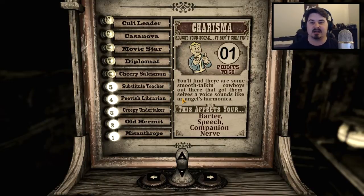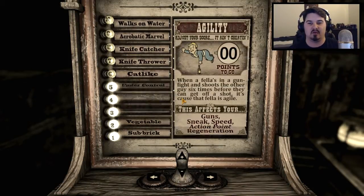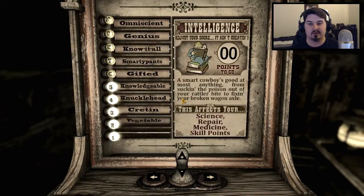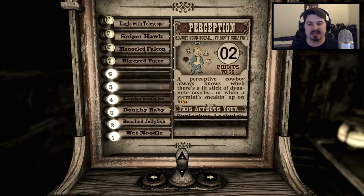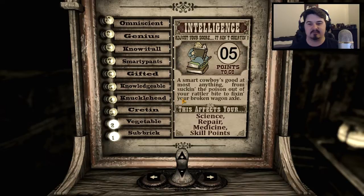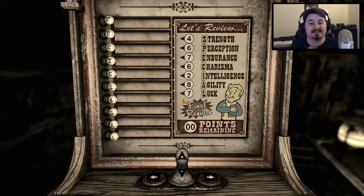Looking at Charisma — it affects barter, speech, and companion nerve. I think Charisma would be pretty good to add some points into. Agility is important too — as the saying goes, the gunfighter shoots the other guys six times before they can get off a shot because he's agile. So let's take away a point from Strength and add it to Agility so we can actually do some damage. We'll keep Intelligence lower and bump up Agility, and give ourselves a lucky seven in Luck. So we've got 4, 6, 7, 6, 2, 8, 7 — that's pretty good stats, I'll go with that.